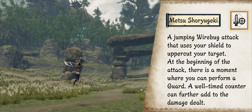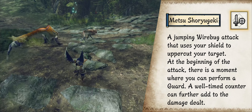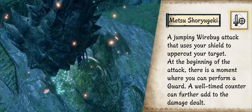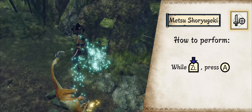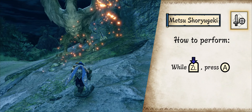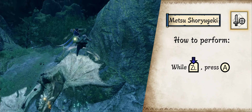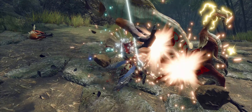The Switch Skill for Windmill. With Metsu Shoryugeki, you jump into the air using two wirebugs, dealing mounting damage on your way up. That can be followed by either a falling bash or a plunging thrust. If timed correctly, you block an incoming attack similar to a guard point, increasing the damage you deal.